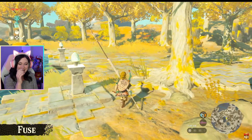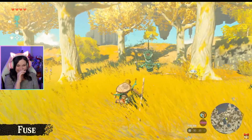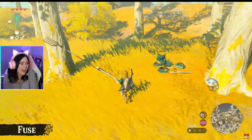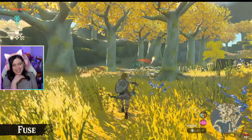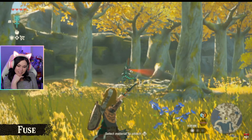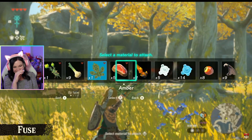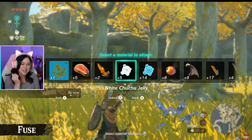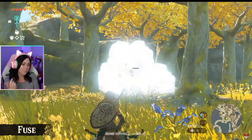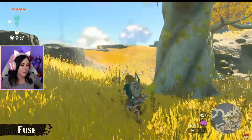You can do all sorts of things by experimenting with the Fuse ability. For example, if we take this long stick with a pitchfork, we can create a weapon with a much longer attack range - with this we don't have to get too close to enemies. You can also fuse arrows with materials in your inventory - for instance, fuse an ice element to freeze far away enemies and make elemental arrows.